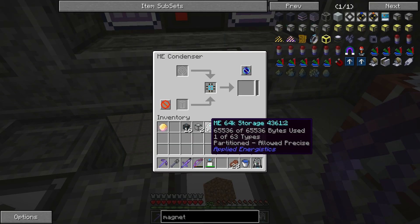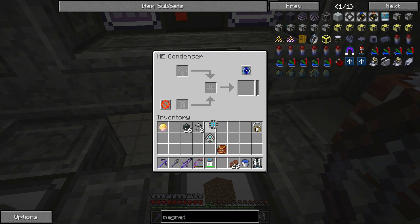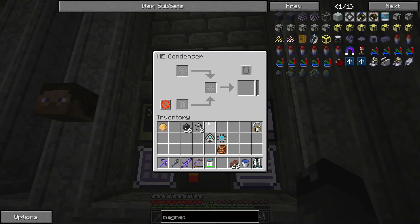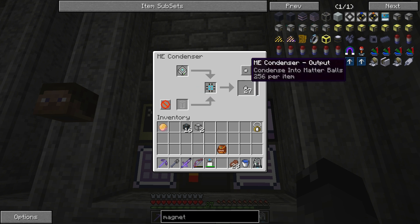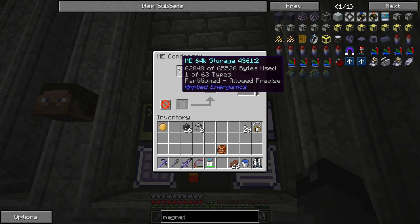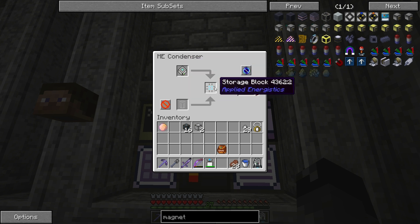We're going to use a storage block just because we have them — put that guy right there. I think this has to be touching the ME network. Let's stick it right in front of the IO port. We don't want to destroy the items — we want to condense into singularities, not these silly matter balls. Alright, here we go. Now we got stuff going. It's probably a good idea not to put in your drive until you get all the settings the way you want it, but whatever. We have to let this go all the way up to 256,000, then I'll get this one singularity and then we can move on.